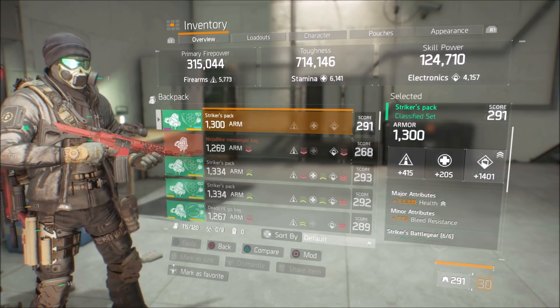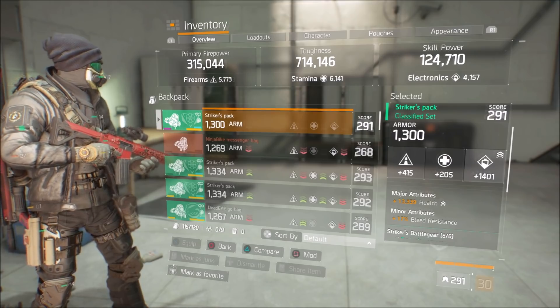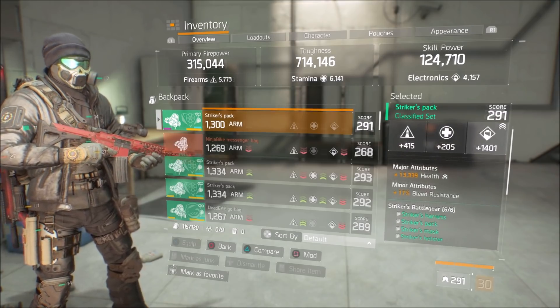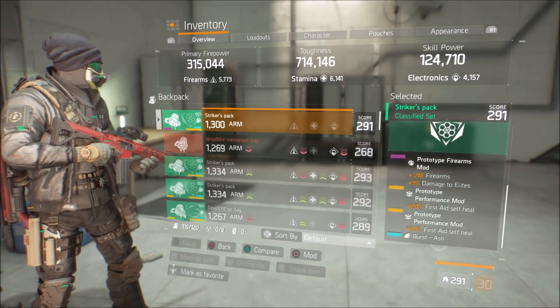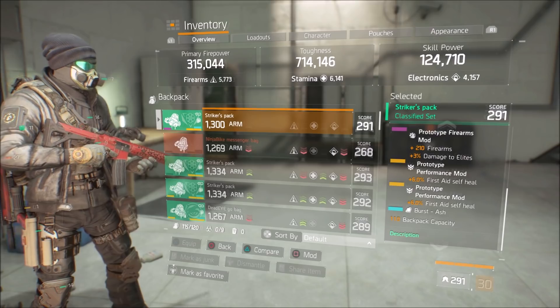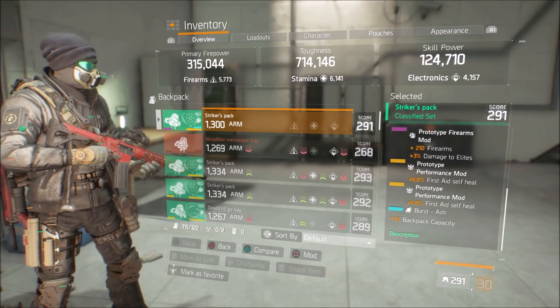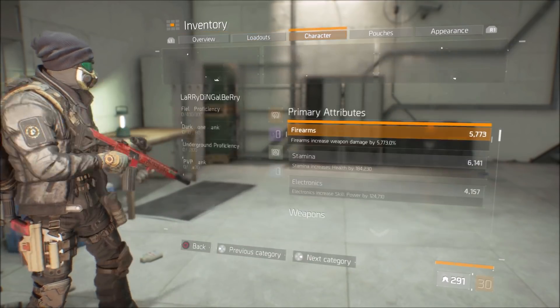The gloves are rolled for firearms with crit chance, crit damage, and assault rifle damage. The backpack is actually rolled for electronics with some health, just to boost it up a little bit and make it more tanky, plus some bleed resistance. The mods I'm using are firearms with three percent damage to elites and two six percent first aid self-heals.